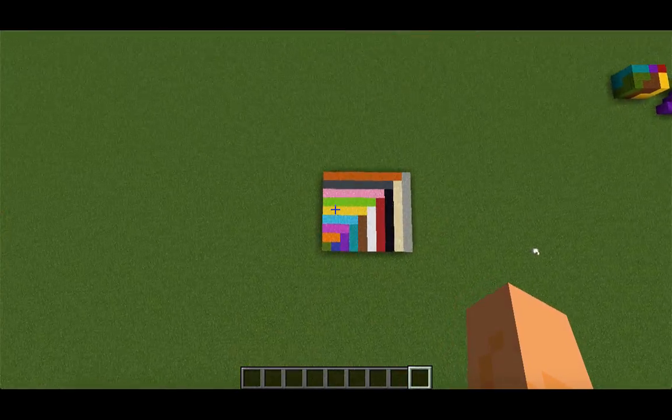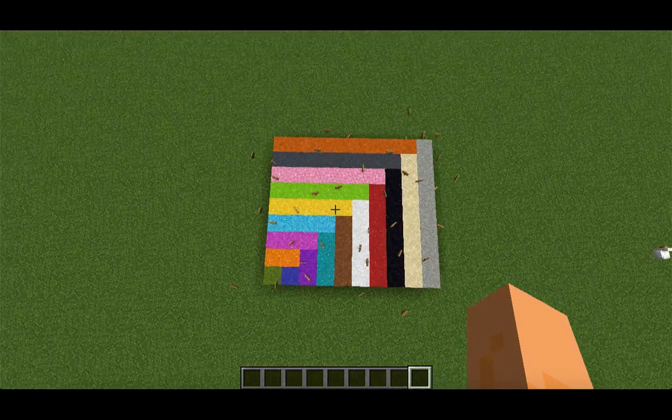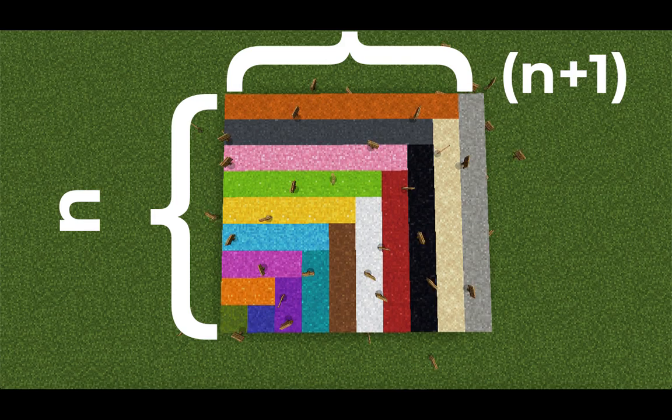And now you can see what we're left with is a rectangle. The height of the rectangle is n, the width is n plus 1. So the total number of blocks is n times n plus 1, as we expected.